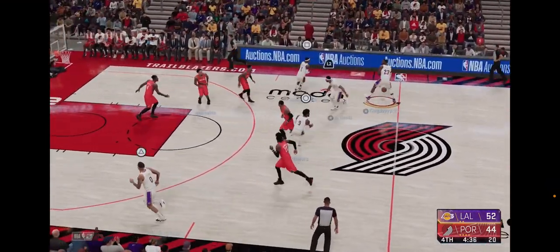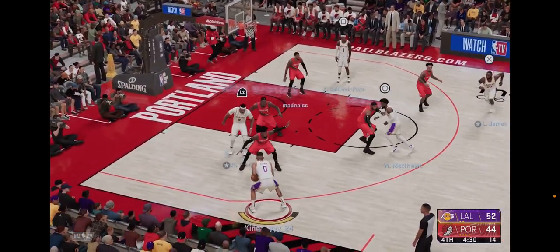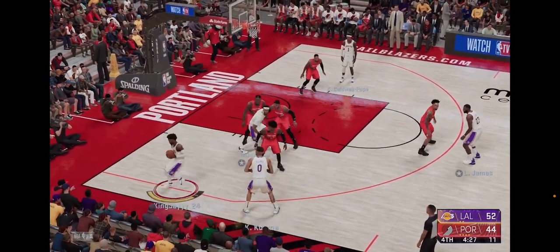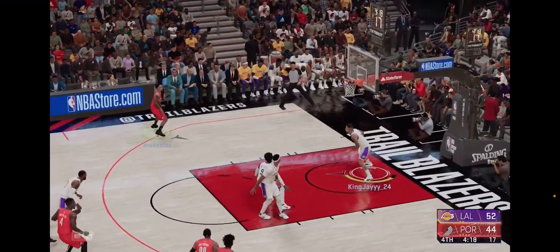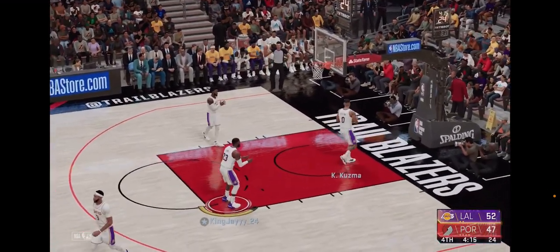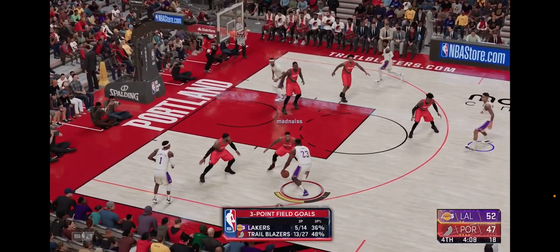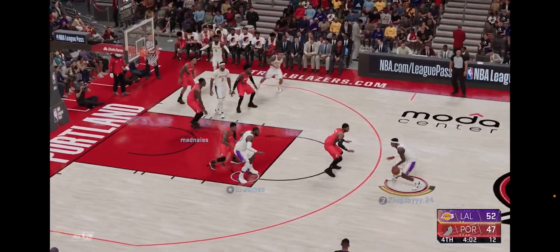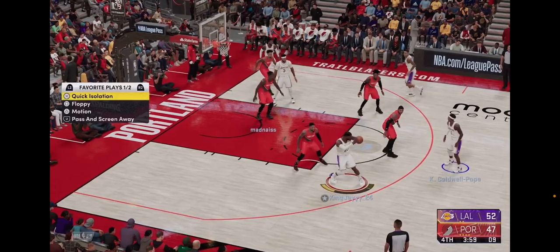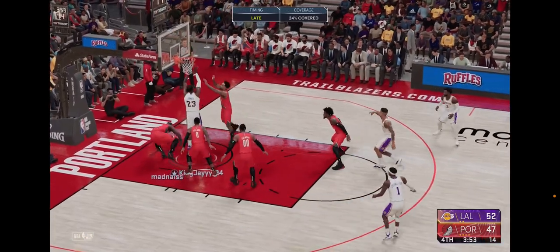You do need the right players — post players who are pretty big and strong — but other than that you can plug in any type of shooter. Today I'll use the current Lakers; they never ran the triangle but in 2K I'm going to run it against the Portland Trail Blazers online. In real life, the triangle offense creates 350 possible scoring opportunities per five seconds just through passing, ball movement, and player spacing. You're gonna see as I break down the gameplay how effective it is.